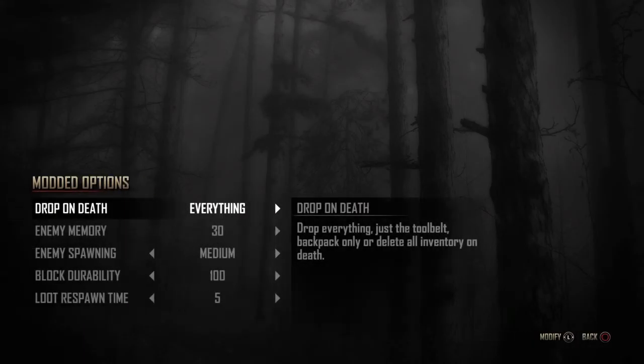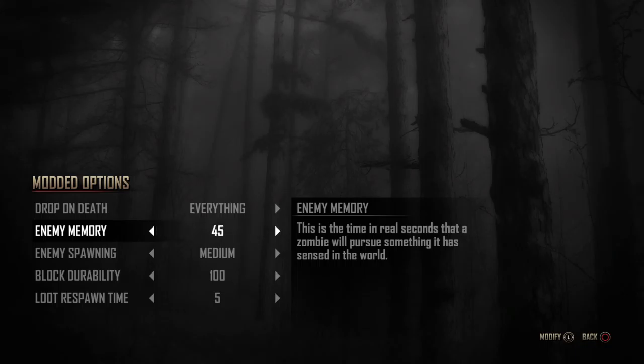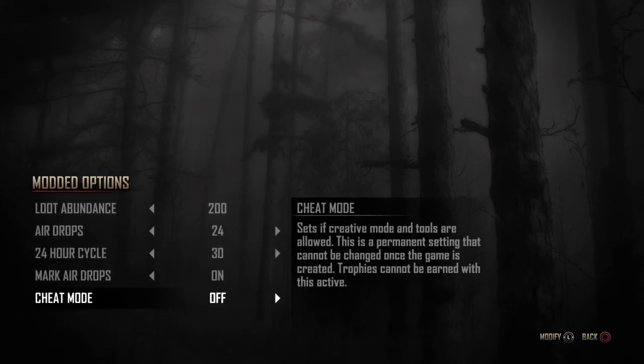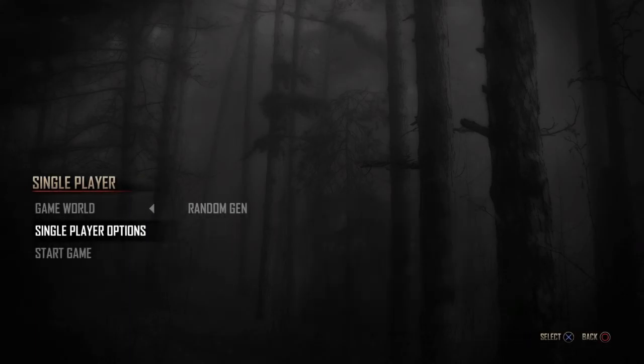Drop on death, everything. Enemy memory time 45, enemy spawning high, block ability 200, loot abundance — blah blah. There we go, all that good stuff is set. Now it's going to start the game. Let's call it...